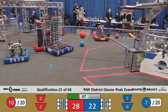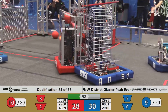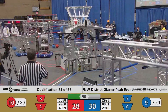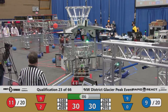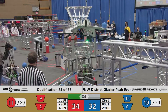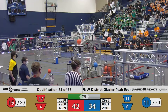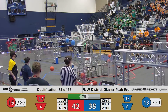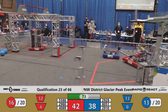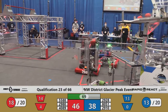We're coming down to a minute and a half left in qualification match number 23 here at Glacier Peak this afternoon. The red alliance has 11 of their 20 to get to that ranking point. Red alliance sinking three more cargo into the high hub, bringing the red alliance score 42 to blue's 38. This is going to come down to what happens in the hangar at the end of this match.